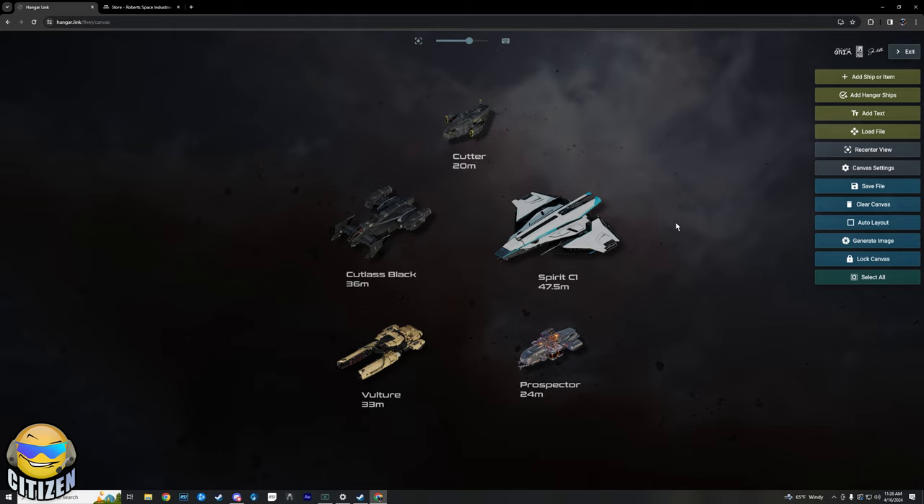The next step, whether you get this in game or not, would be something like a Cutty Black or a Spirit C1. It's the same concept as the Cutter except you're going to be able to carry more and have significantly more firepower. Whether you were doing cargo running, renting something for salvage, salvaging or mining by hand — just continue what you were doing with the Cutter but now you can do more of it.